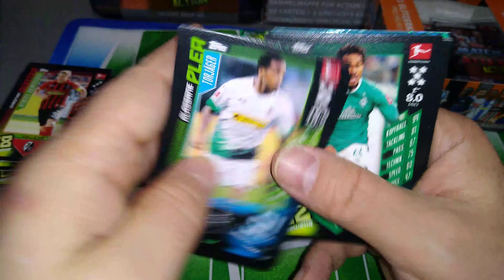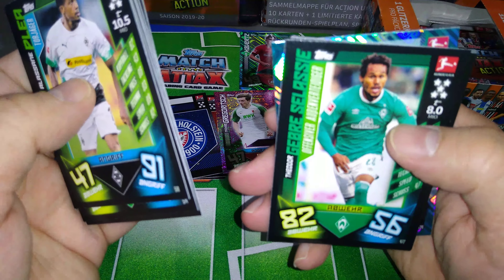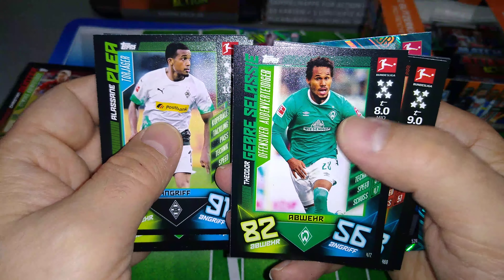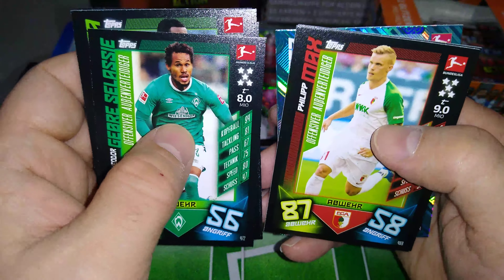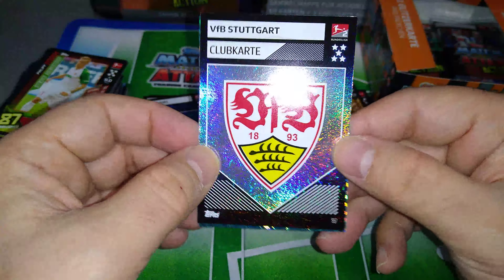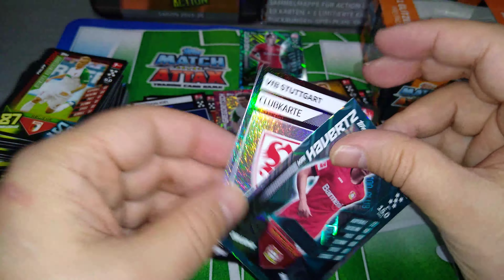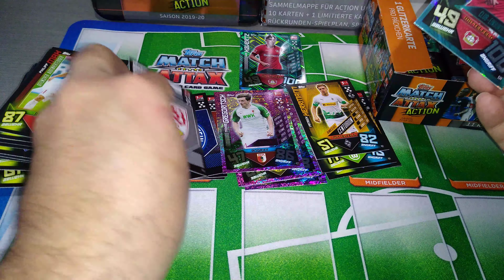Hakimi — top scorer for Mönchengladbach. Here's Gebre Selassie — he's on the cover of the packets — Czech Republic, Werder Bremen, offensive-minded player. Here's Filip Max for Augsburg. We get a very, very nice badge for Stuttgart. And we got another 100 Club — wow! We just pulled two 100 Clubs of Kai Havertz in the box, guys. Brilliant.